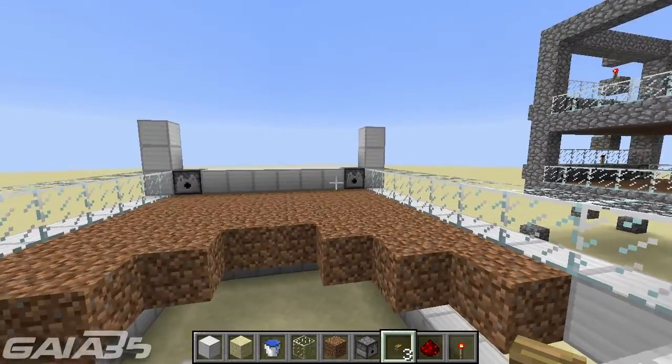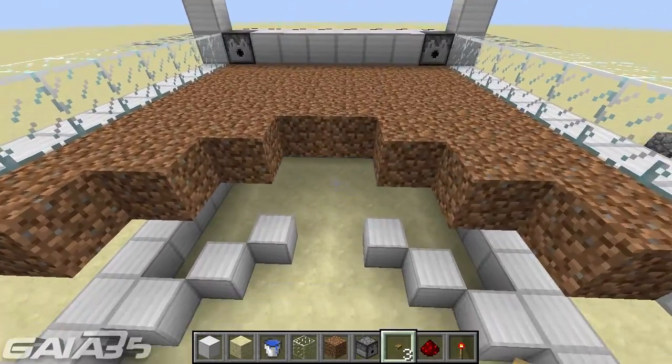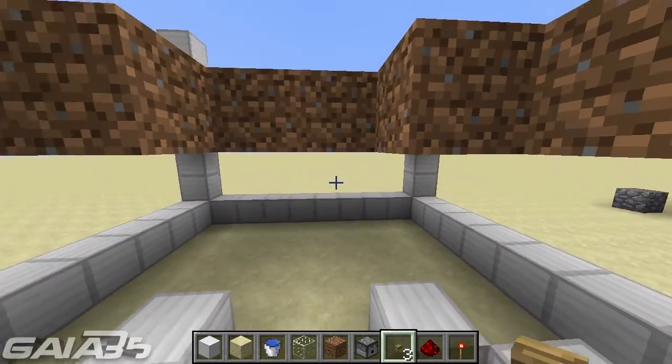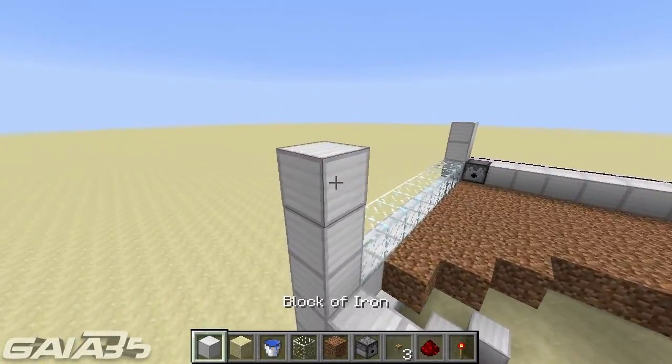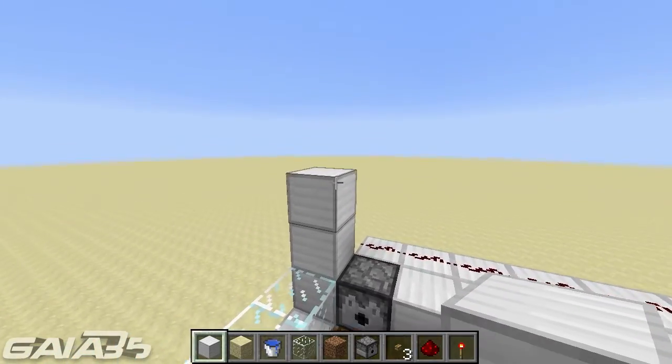Now I'll be building the second level so we can have two levels connected with a master power button down here. That way I can show you what the basic farm looks like. Remember — three blocks high per level.